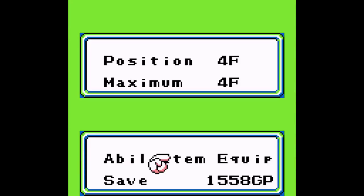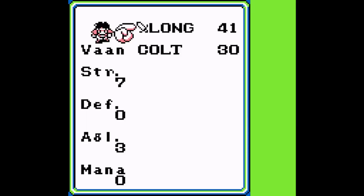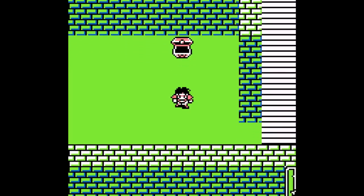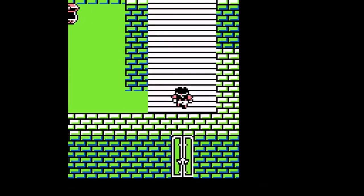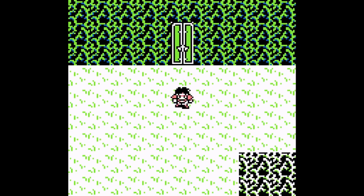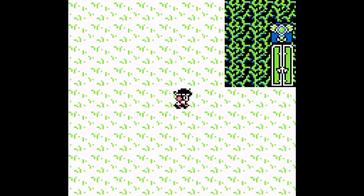I'm gonna go ahead and give it to Vaughn. It actually requires a combination of strength and agility to use. Overall, it's actually an okay weapon. Just Vaughn has crappy stats right now, which I'm hoping to fix.